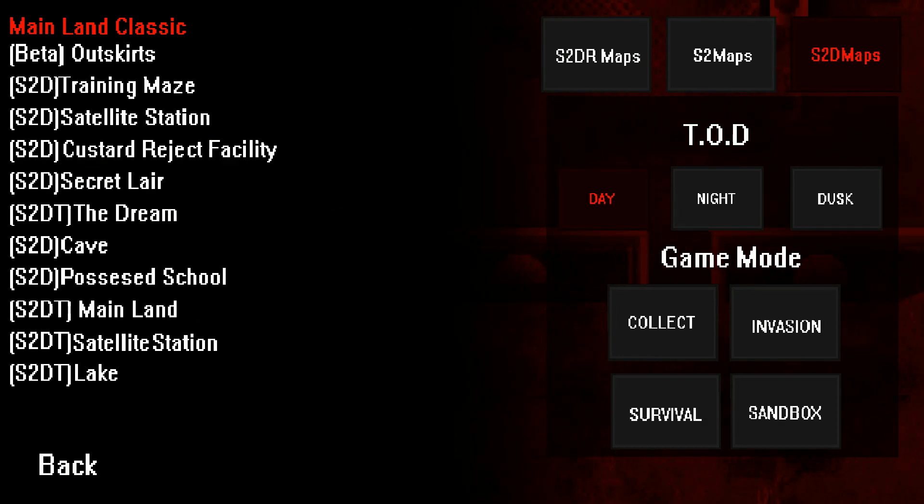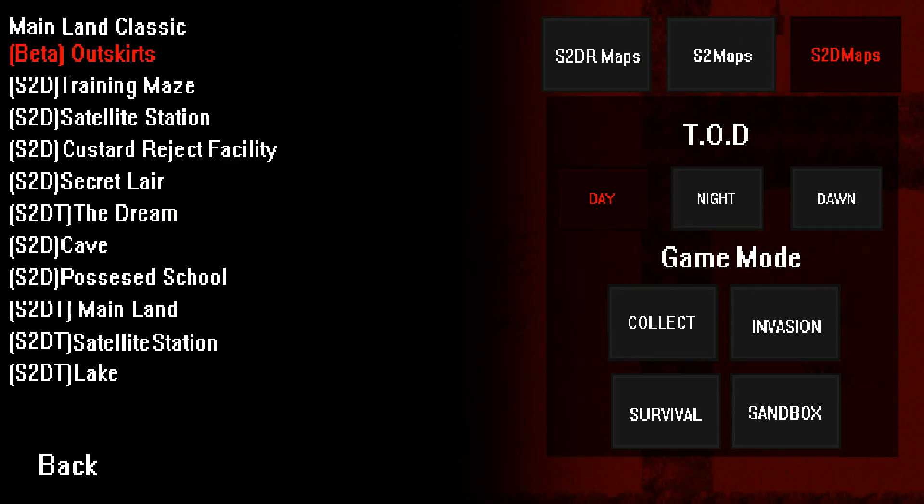Alright, this is going to be the last outskirts map that we're going to do on this game. Unless, in the challenges section, there is something based off of the outskirts, but I'm pretty sure there wouldn't be. We did night last time, so we're going to do dawn. I can't exactly remember what it looked like, but I'm going to guess it's going to be a little bit dark, but maybe a bit brighter than night.